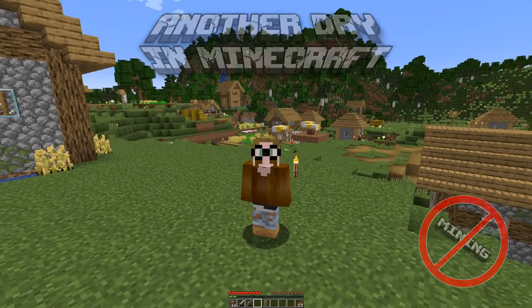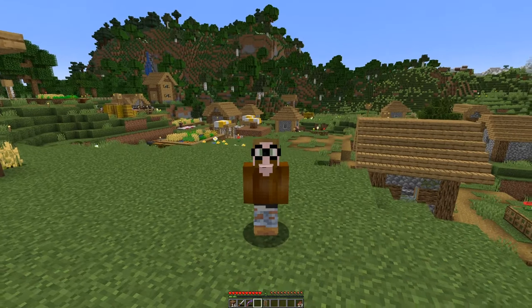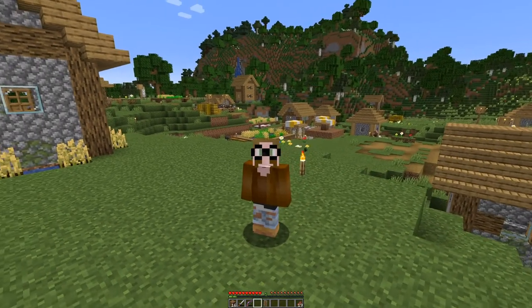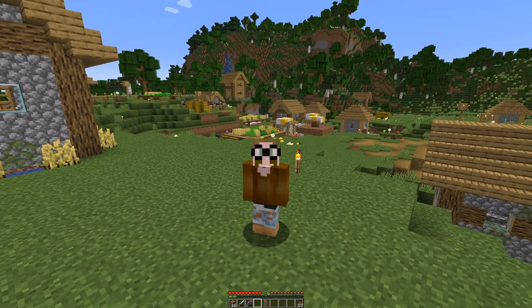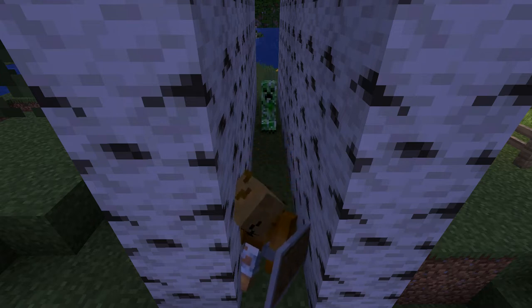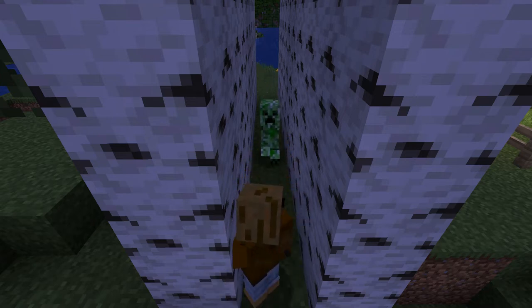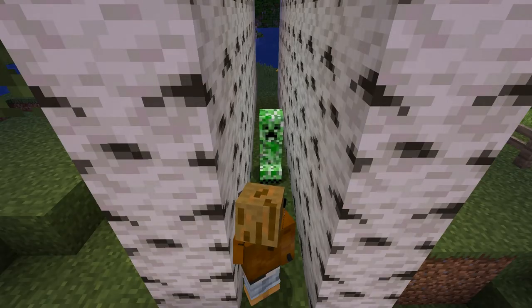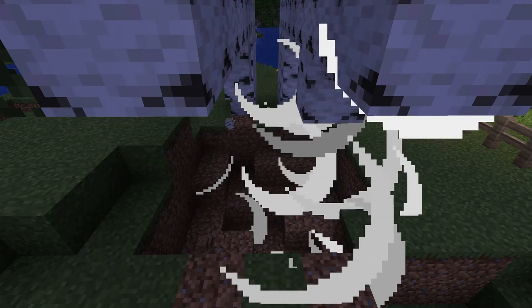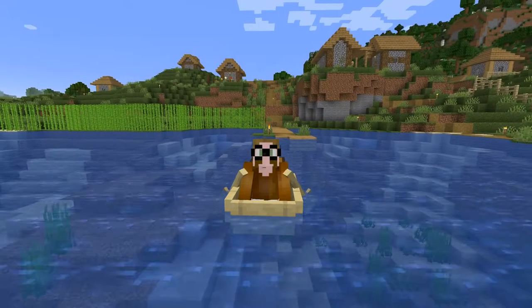In the meantime I have fenced in the village and lit up the inside so that the villagers should be safe. I also figured out an even more improved version of our tree farm — if we place two rows of trees side by side with a gap in the middle, we get even more wood out of one creeper.